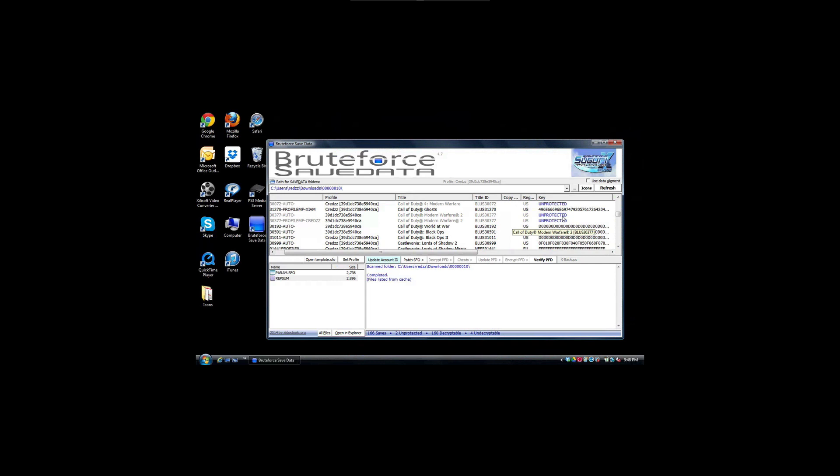I'm here to show you a solution and also to address why the decryption option is shaded gray — why you can't click on it and what you can do to fix it. As you can see, I have four tabs and they're all shaded gray, which means I cannot decrypt that save because I don't have that key.